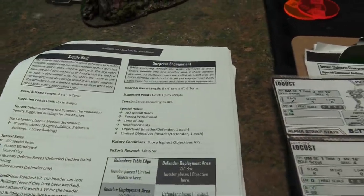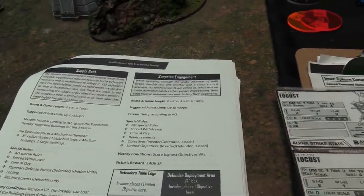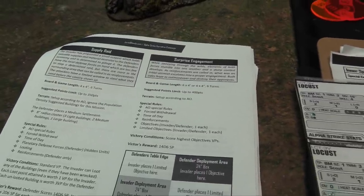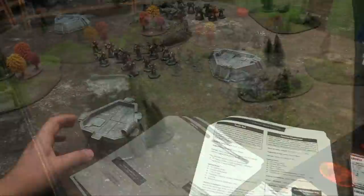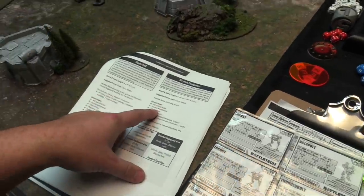It's a 4x4 table, 6 turns, up to 400 points. I have 385, Jay has about 378 from our companies, and we have full companies on the table. Setup is according to the area of operations, so once again we're here in the vast plains of this planet — New Philadelphia, where it's always sunny.